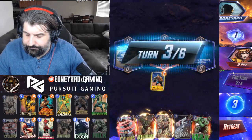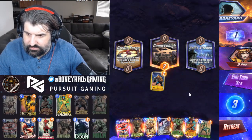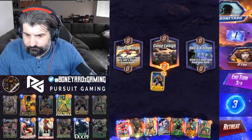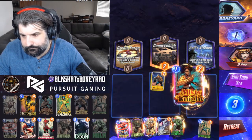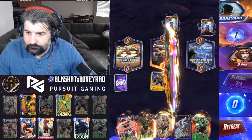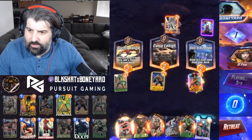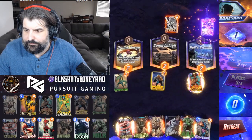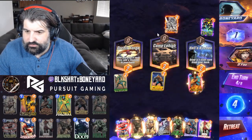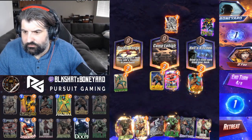Luke Cage is super prevalent in the meta — a lot of decks are playing with him. That's why we dropped Thing; there's so much negating damage right now. People are either stealing abilities with Super-Skrull, Rogue, or Enchantress. Scorpion getting that value onto cards is going to set up for Abomination. But the opponent countered our Scorpion there.